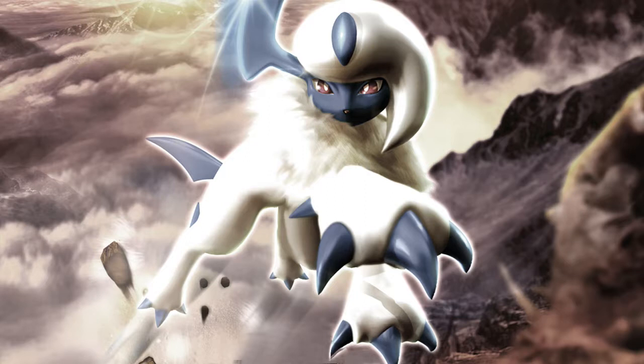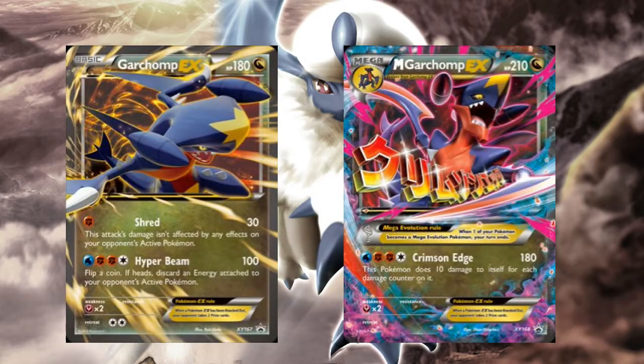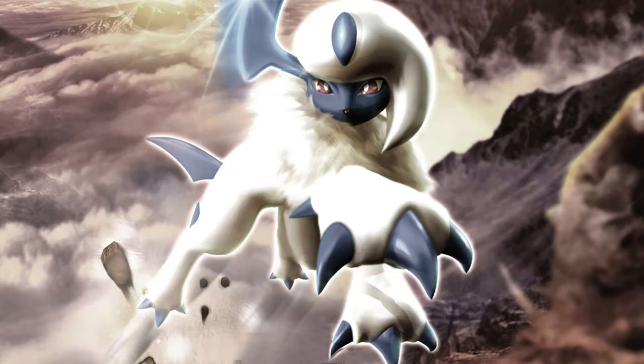Garchomp also gets two big EX prints and a Mega form. The first EX released is just there to fill space — nothing special about its stats, and Power Blast is just a medium-high damage attack with a discard. The one paired with Mega Garchomp has a better first attack and 10 more HP. Mega Garchomp EX at 210 HP isn't high for a Mega form; free retreat is good, but Crimson Edge is very difficult to use and there are far more efficient ways to do 180 damage.